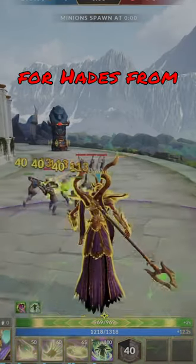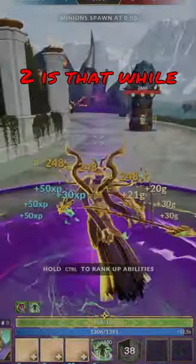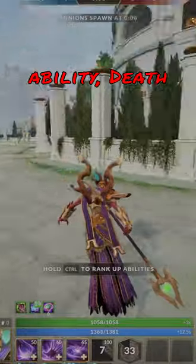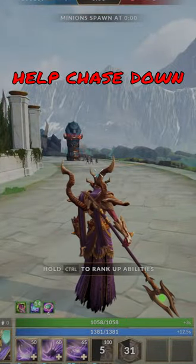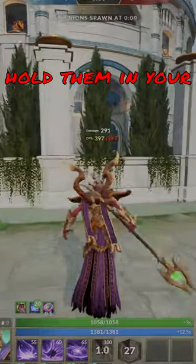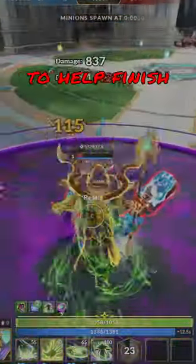The biggest change for Hades from Smite 1 to Smite 2 is that while he's channeling his ult, he can use one of his abilities as well. So you can use Death from Below to help chase down enemies, or Shroud of Darkness to help hold them in your ultimate, or if you just want a little extra damage, you can pop Devour Souls to help finish them off.